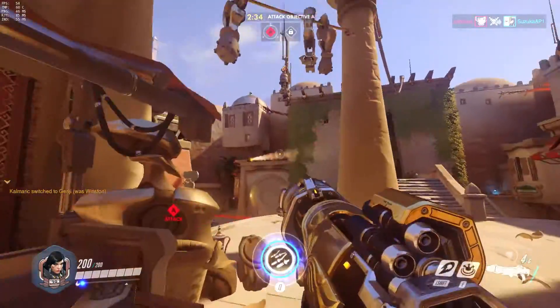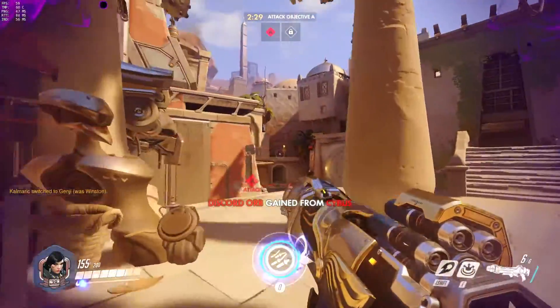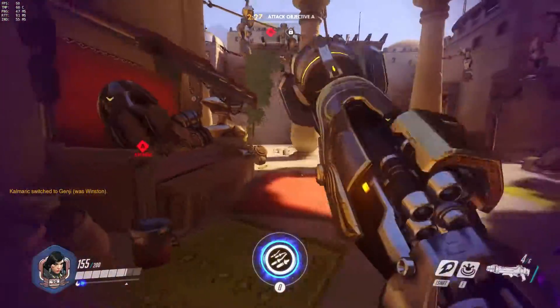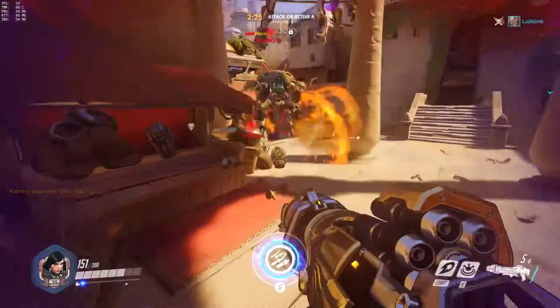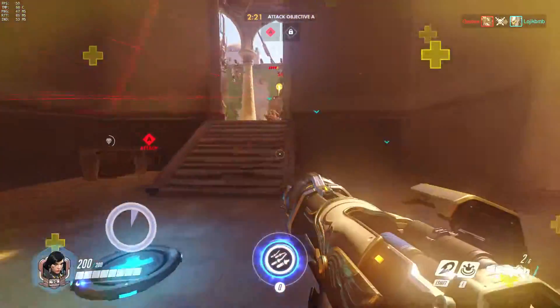There are maps that help your vertical advantage. Maps like Gibraltar, Hollywood, and Nubai have more vertical map designs that are great for Farrah because they give you places to be above the enemy team while still giving you something to hide behind. Up there, you can spam much more and wear down more people.